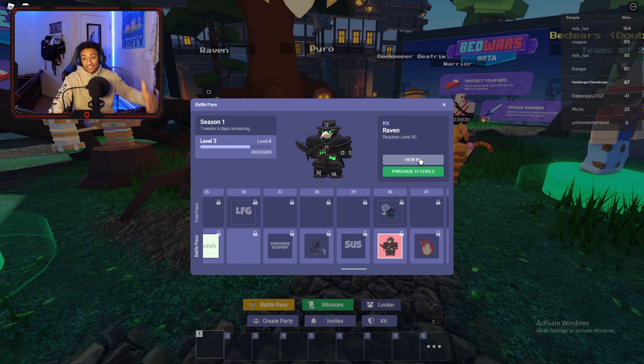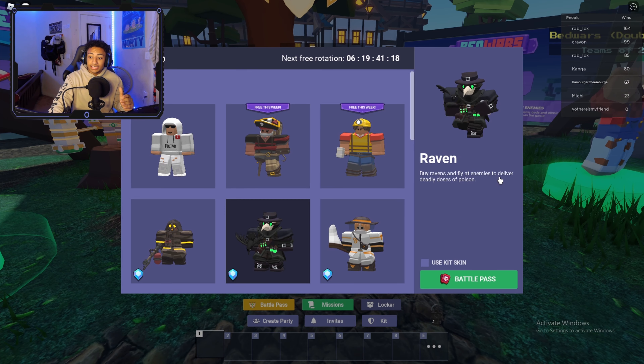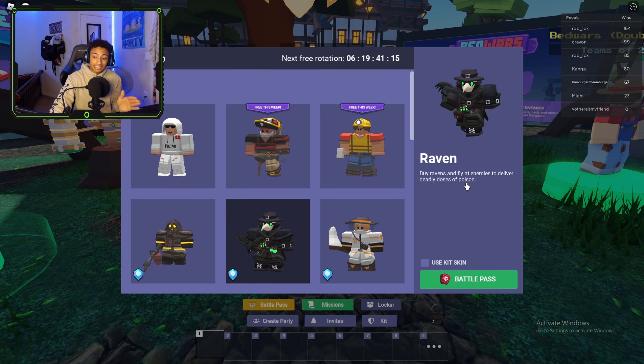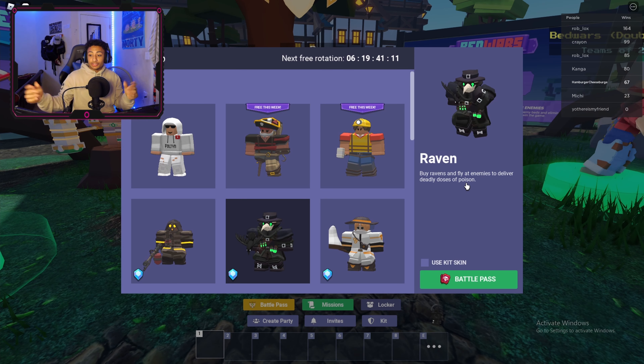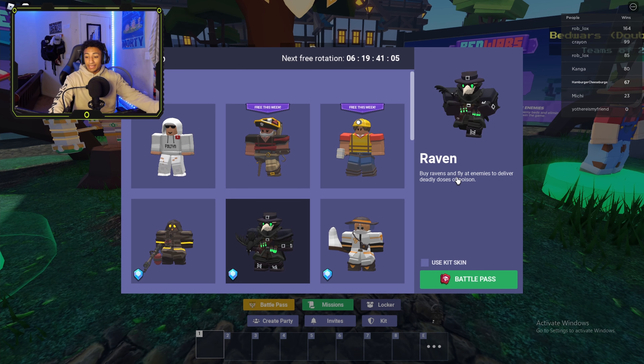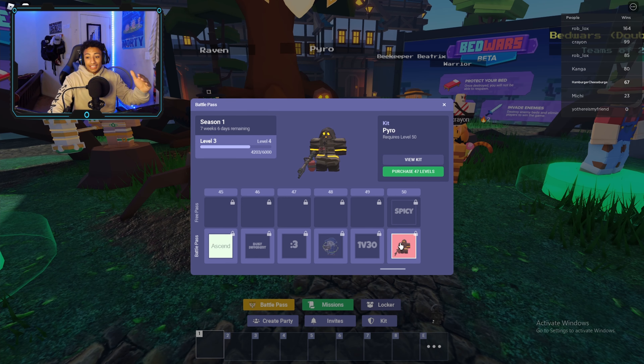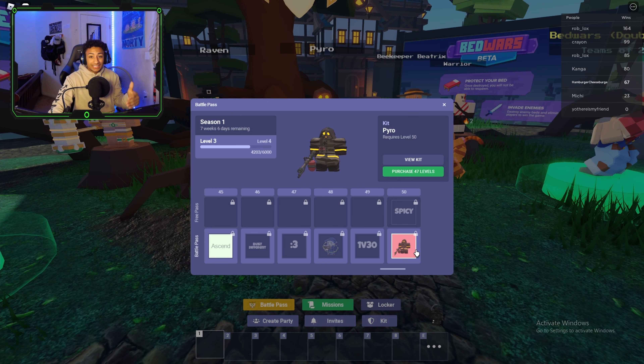After Jade we have the Raven — this is what was leaked and what I showed in my previous video. You buy ravens and they fly out to enemies to deliver deadly doses of poison. That's actually pretty good. My prediction was wrong — I thought you were going to use the bird as a camera, but it drops poison instead. I wonder how much damage it does, but I can see myself using the Raven.